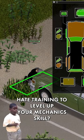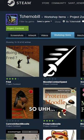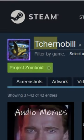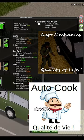If you hate training to level up your mechanic skill and even filling in ingredients just to cook, then this video is for you. Thanks to T. Chernobyl, he released a group of mods to help automate a lot of these boring, repetitive tasks.